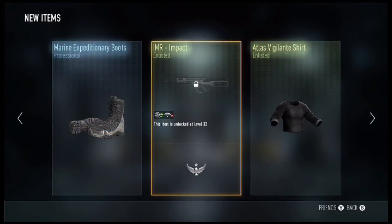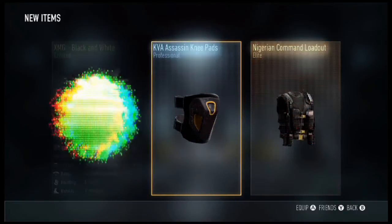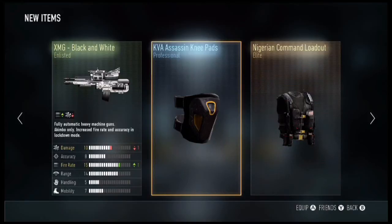We get the Marine Expeditionary Boots, the IMR Impact, and the Atlas Vigilante Shirt. Final one — can we get one more elite item? People might go crazy because they keep getting enlisted items, but if you read the description you will get all armory from enlisted order to elite. We got a 1000 Algerian Commander Loadout, KVA Assassin Knee Pads, and the XMG Black and White with minus one damage and plus one fire rate.